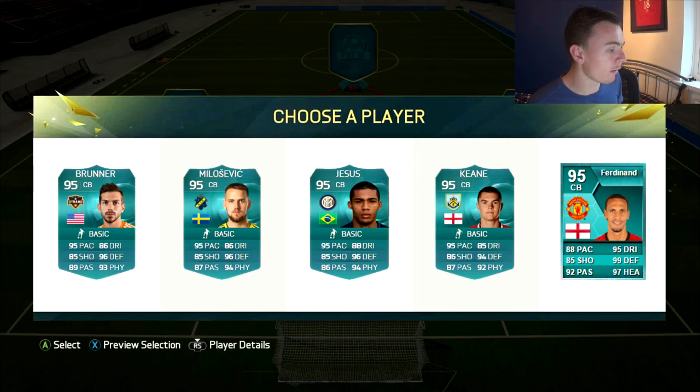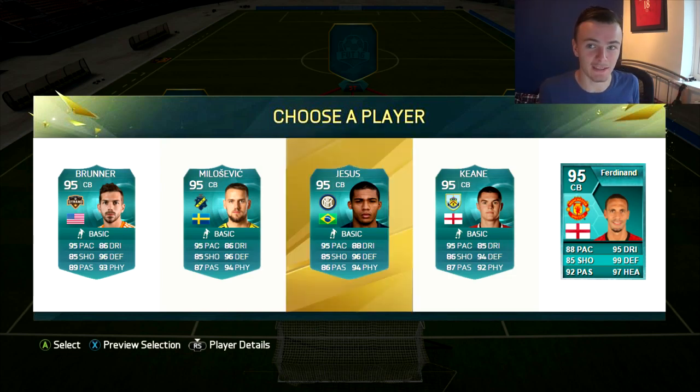Centre-backs then. Bruno — I've actually played against him on FIFA, he's a nice guy, now retired unfortunately. His ankle was shot to bits or something. Rio Ferdinand over there as well. Keane, I think ex-Man United as well. He's got pretty good stats. And Milosevic — I don't really know about this geezer. I thought about Rio Ferdinand because of the 99 defending, 97 heading. But I'm going to go for Jesus actually — that's a bit of a wild choice.